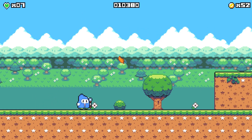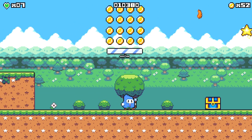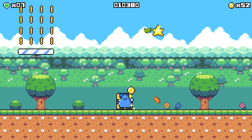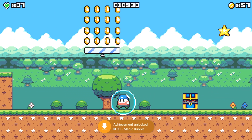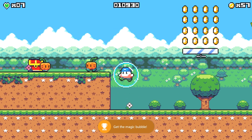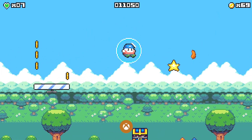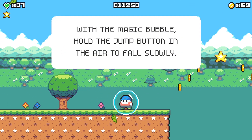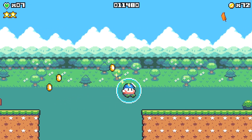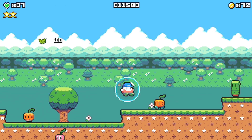Starting off on level three, make your way to the right. I'm going to ignore the first red chest and open up the blue one, which gives us the bubble ability — that should also give you an achievement/trophy. Now make your way back to the left and float using the bubble: when you jump, just hold down the jump button to float all the way to the right and collect that first star. Make your way to the right — you can read the sign to learn how to use the bubble — and hold down jump to float and collect the second star.